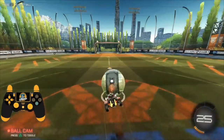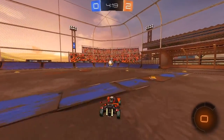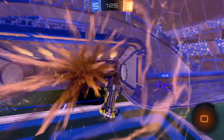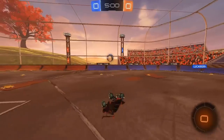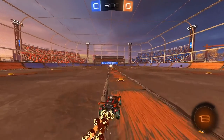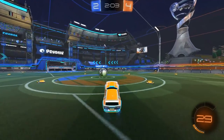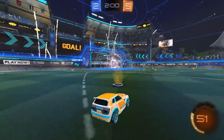On to beginner mistake number four: bad kickoffs. Kickoffs are something a lot of people overcomplicate. The reality is there are a lot of different viable kickoff strategies, and you don't have to learn how to speed flip to win kickoffs at 99% of the ranks. The most common mistake I see is low-rank players just driving at the ball without using flips or doing anything special. The problem with not flipping is you're going to be super slow, and by the time you make it to the ball, you'll be completely out of boost. So even just incorporating a single front flip into your kickoff is going to go a really long way in improving your kickoff efficiency and give you a major advantage in every kickoff scenario.